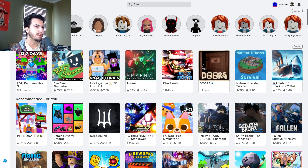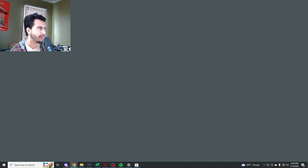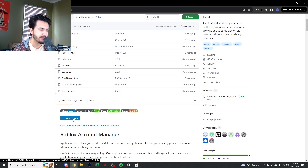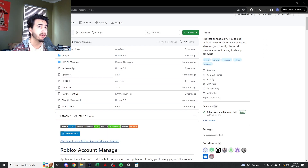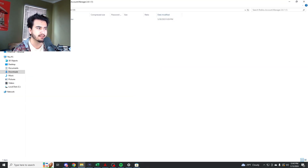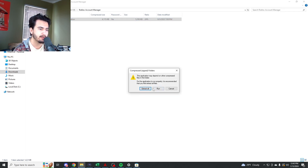Now I'll show you a fix. Go into Google and type in Roblox Account Manager — I'll have the link down below for simplicity. Click on the GitHub link, then click download. You might need to extract it. It's going to bring up the Roblox Account Manager folder. Open that and then launch the application.